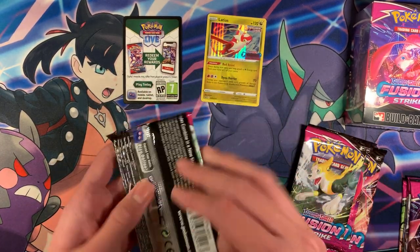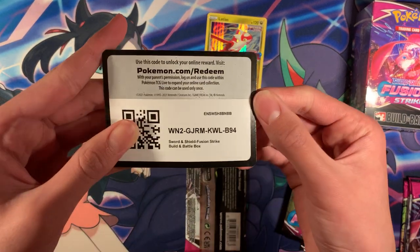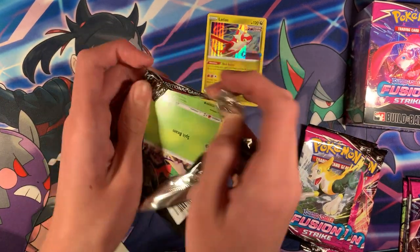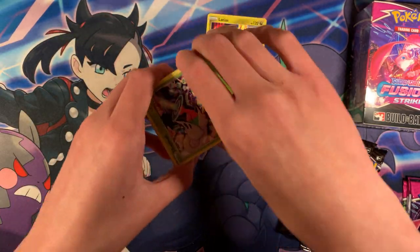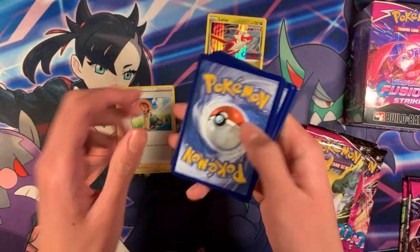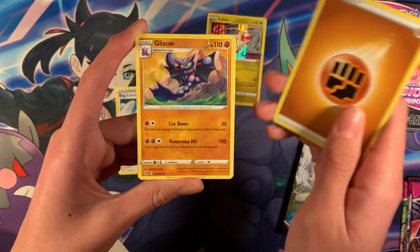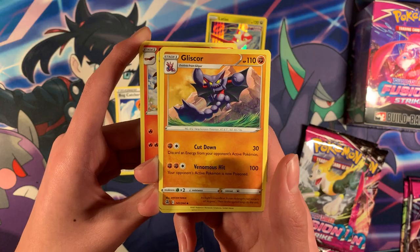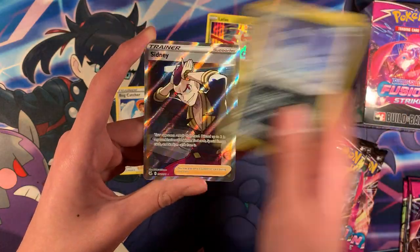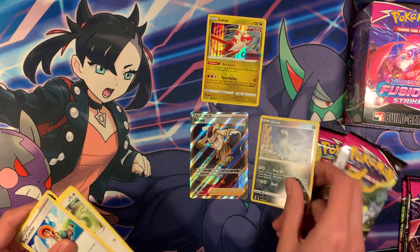Now let's open up some packs. Before we open, let's quickly give this code away for one lucky person. Let's open a pack and see what we get — code card. We got a Bug Catcher. Three cards from the front, which means there's something shiny in the back. We've got Scourge, Shellmet, Plusle, Moona, Merrill, Meowth, Absol — and there we go, Sydney full art! That's a nice card, don't think I've seen that card before.